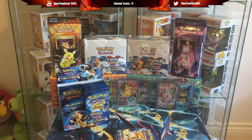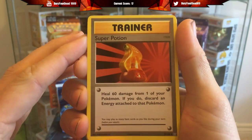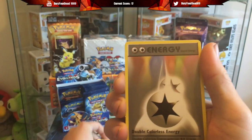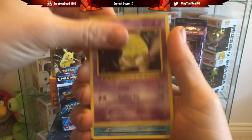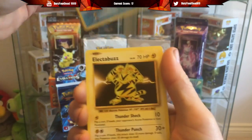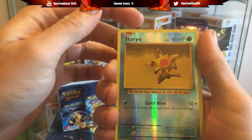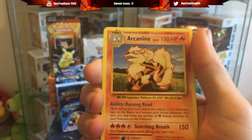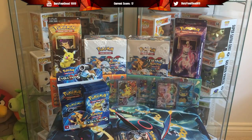We're sitting on a nice total already. Pack nine: Super Potion, Charmeleon, Double Colorless Energy, Caterpie, Drowsy, Magikarp, Electabuzz, Rattata, a Reverse Staryu, and a non-hollow Arcanine. Nothing there, no secret rares yet to boost this score right up.